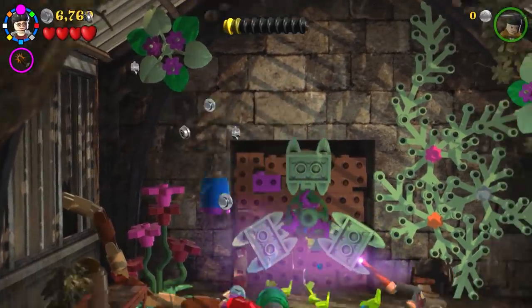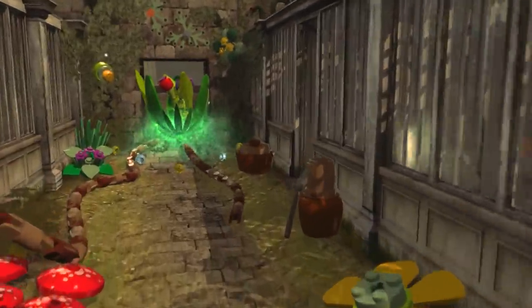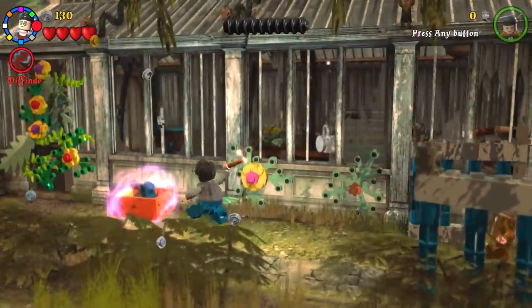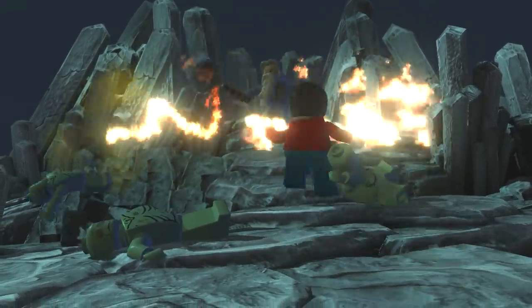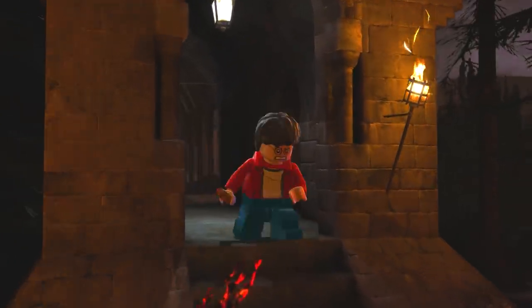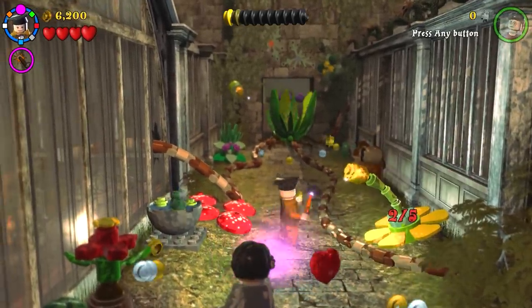Coming in at number four on the list is Felix Felices from Lego Harry Potter: Years 5 to 7. Personally I prefer Lego Harry Potter Years 1 to 4 more than 5 to 7, but the graphics in Years 5 to 7 in the Harry Potter Collection are actually pretty good. Out of both Lego Harry Potter games, this level is for me the worst, and it is making my worst level list because I just reckon it's a pointless filler level.